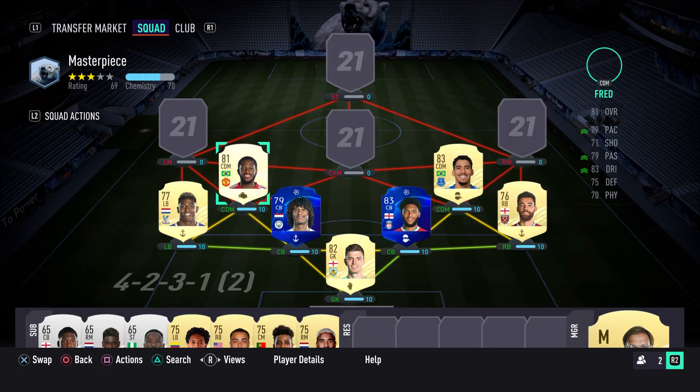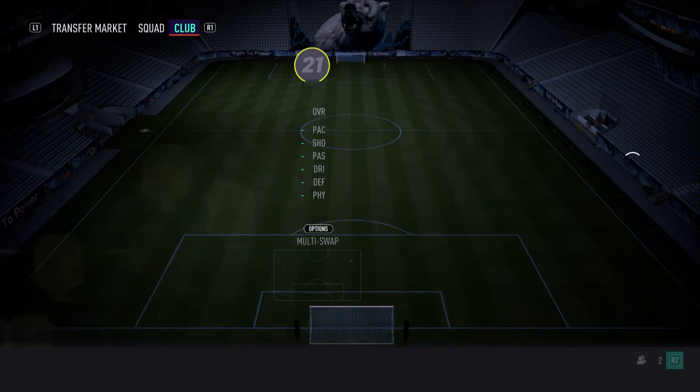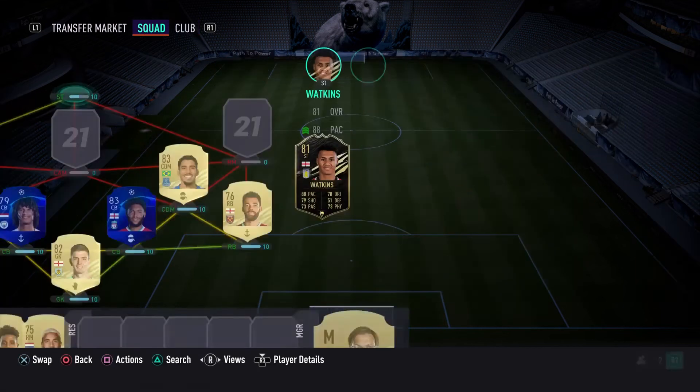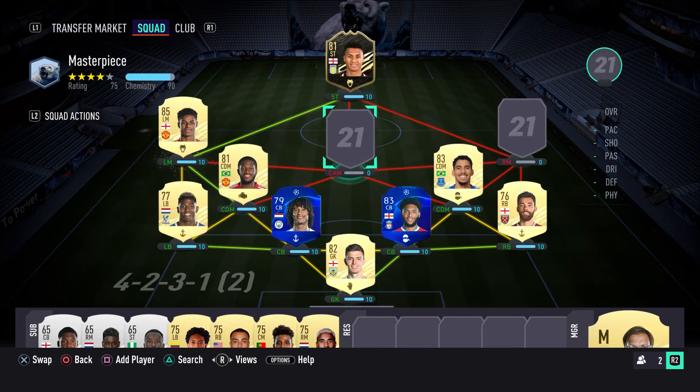Moving into the front four: the three most important objectives we're going to look to complete are scoring three finesse shots using players with a minimum four star weak foot, scoring 11 goals using Premier League players, and scoring in 14 separate matches using English players. In order to complete all three, I'm going to use Ollie Watkins and Marcus Rashford up front, so that if one of them scores, all three objectives get ticked off immediately. I want to maximize my time completing as many objectives as possible in as short a time as possible.